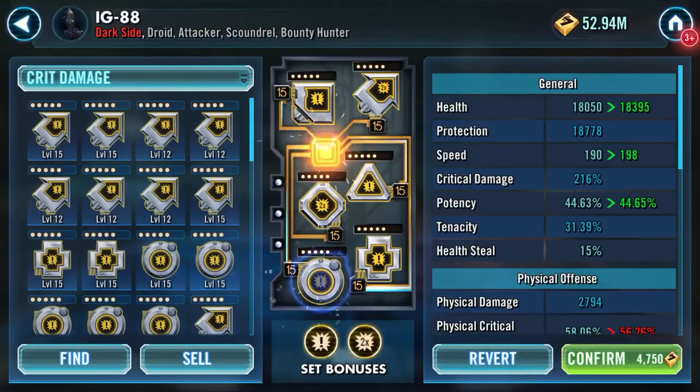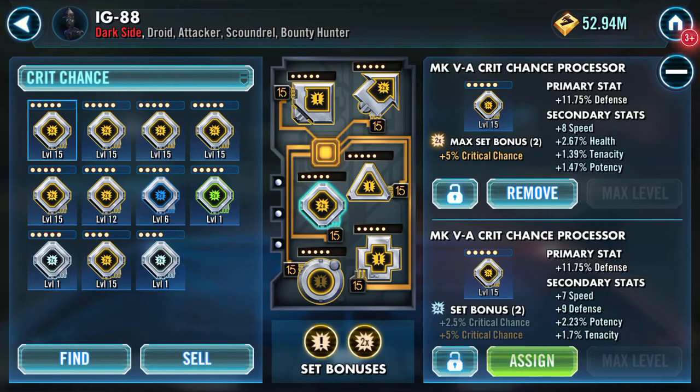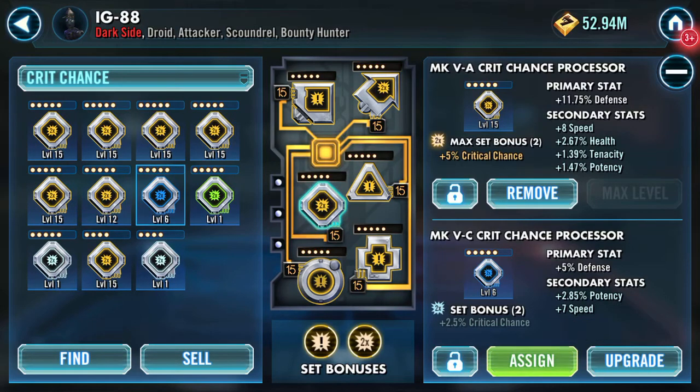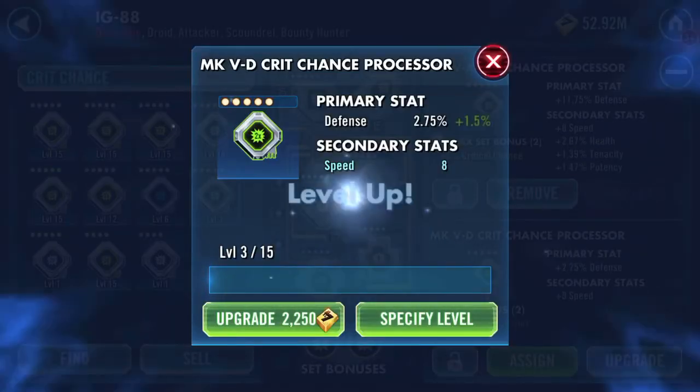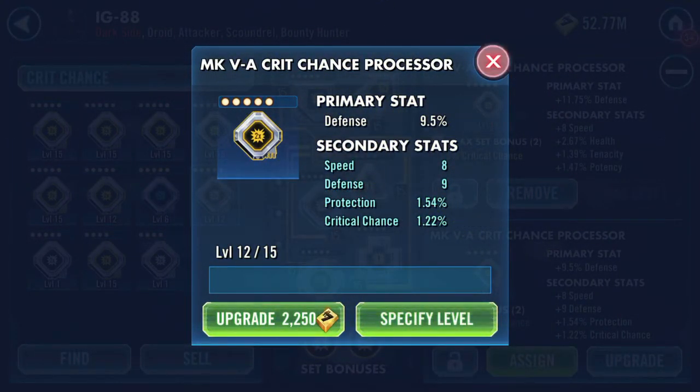We'll switch that with that. Have I got any fast crit chance? I doubt it — I've got eight on there at the moment. No speed there, no speed there. Health, tenacity and potency — three speed, seven speed — no, that's just going to slow it down. Let's see if this gives me what I need. No, it's plus three, which is exactly the same as what's there. I was hoping to tip IG over into 200 speed. I'm just going to leave that there for the moment.